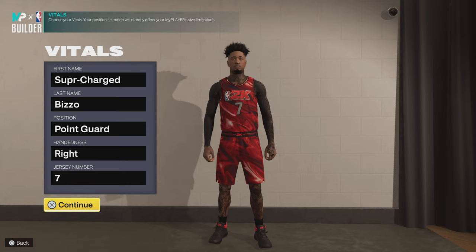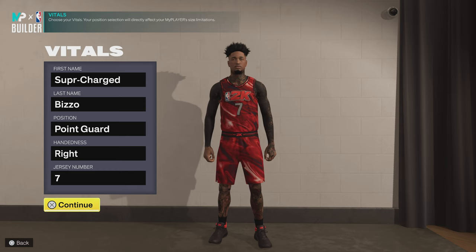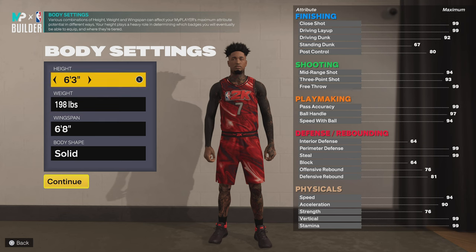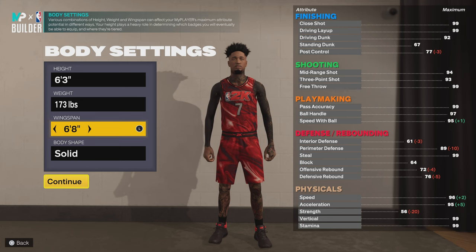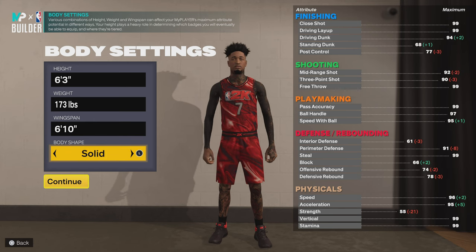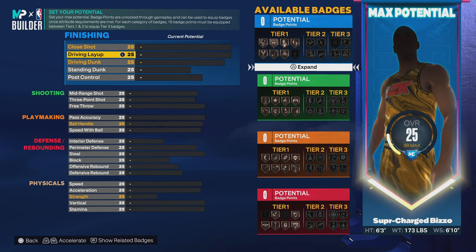I made this build off of his two-way play shot build that he made, but I changed a few things up because there are certain attributes that I wanted. You want to go 6'3" — I went 173 on mine just to be different. 16 wingspan, because you are gonna be a two-way on this build. You're gonna guard the guards and be the playmaker, so it's like a two-way playmaker type build. It's gonna come out with the name 'Two-Way Play Shot,' which is fire.